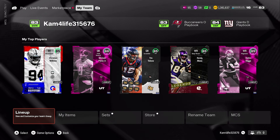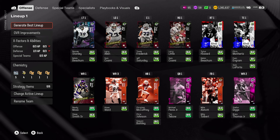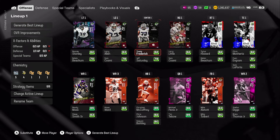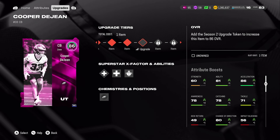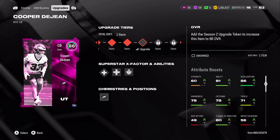So I made some upgrades — let's talk about it. Starting off right away, I am now level 16 on the field pass. I was able to go ahead and get another cornerback, which is now Cooper DeGene. Shout out to that because he has 85 speed already as an 85 overall.